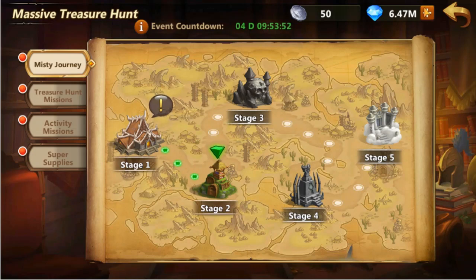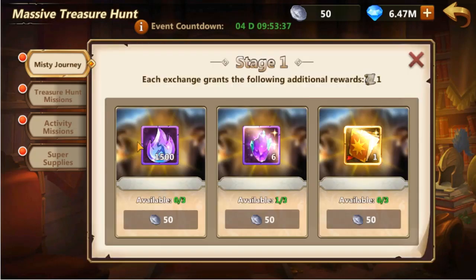There is a new event-specific currency called Platinum Insignia. It can be used in the Misty Journey tab to purchase event rewards. There are 5 stages and each one includes 3 different items. Purchasing at least 1 item from a stage unlocks purchases of the next stage.